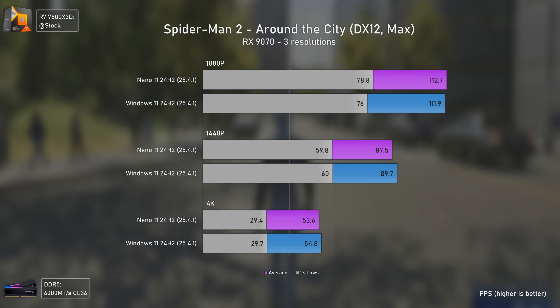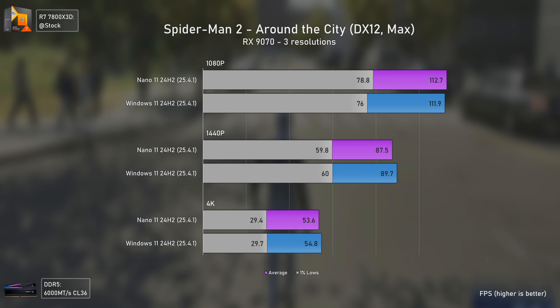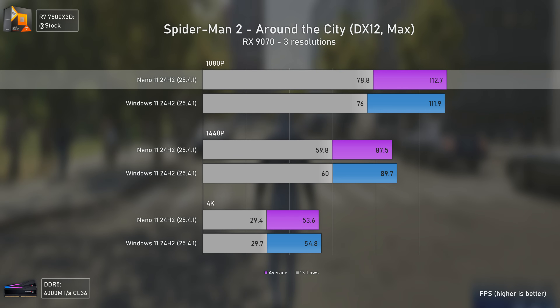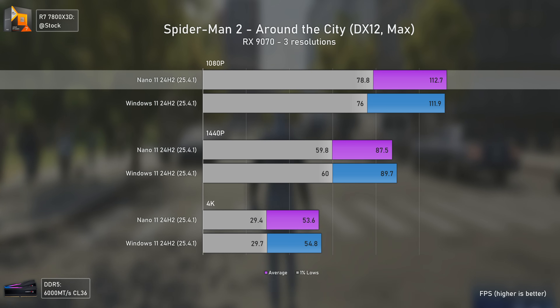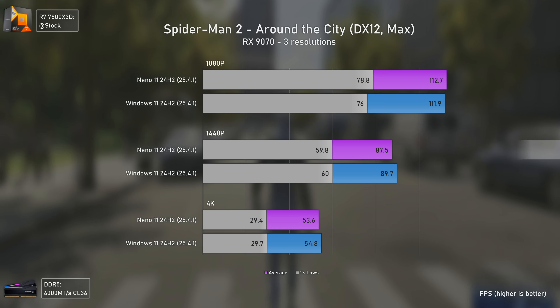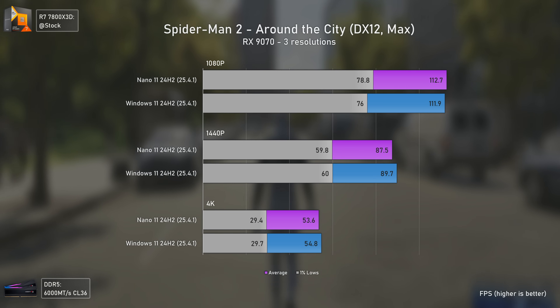Moving to Spider-Man 2, we have a gameplay benchmark so results vary a bit more. We see slightly better 1% lows at 1080p for Nano 11, but also lower averages at 1440p. Overall, I'd say things are essentially equal.